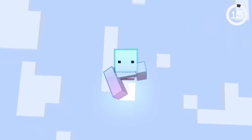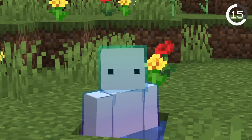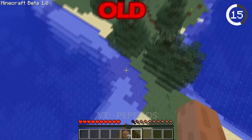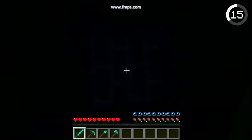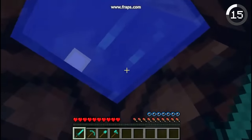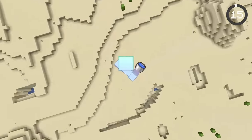You can fall from a million blocks in the sky, and if you land in a single pixel of water you'll be fine. But it wasn't always like this. Before update 1.4, jumping into shallow water would cause death, and if you wanted to survive a fall you'd have to land into deeper water that could catch you. Water bucket clutching wouldn't exist without this change.